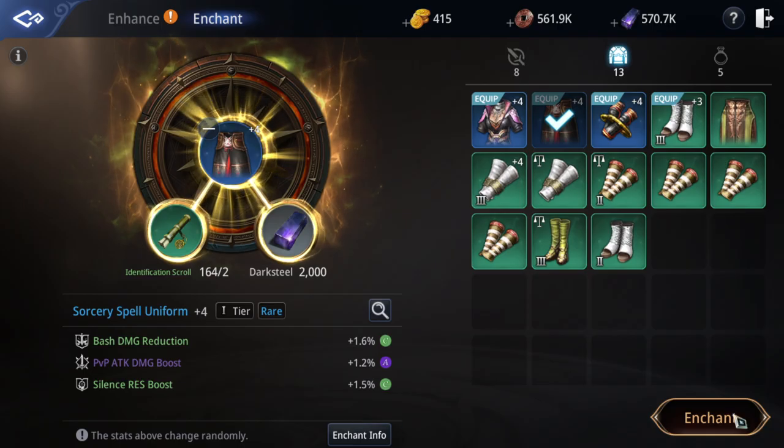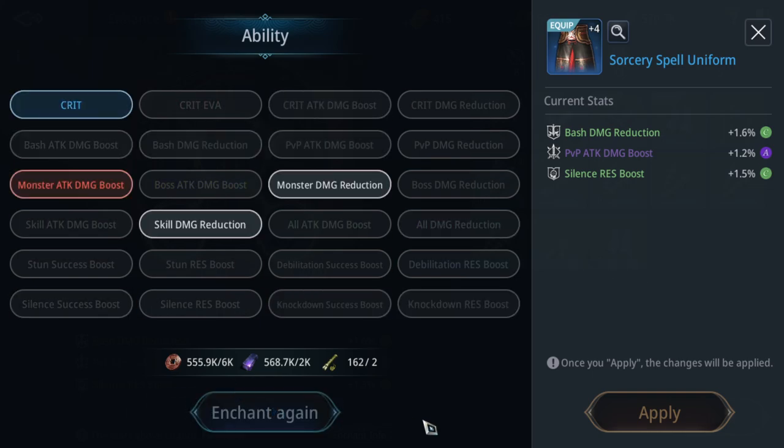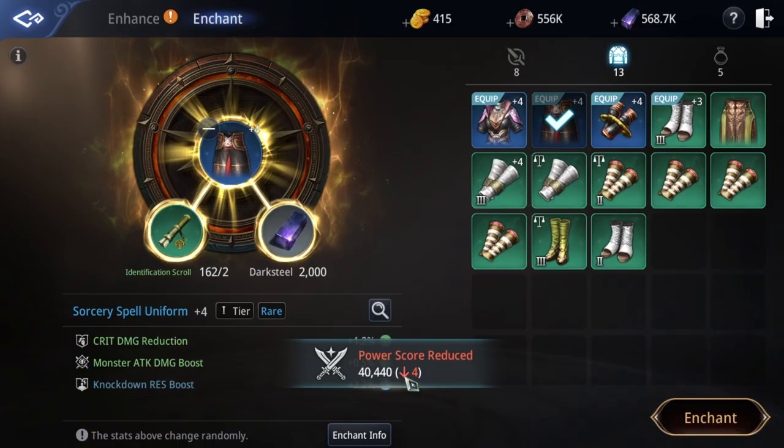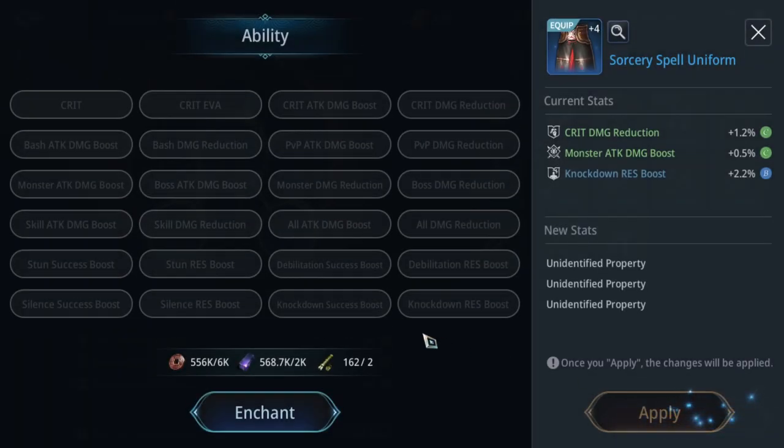Since I don't PvP, some enchant stats are not that useful for me. You can change enchants here. Master attack board is okay, critical damage reduction is okay. I can replace this one for better stats like critical damage or master attack board. If we check carefully, my CP will drop if I swap enchants.